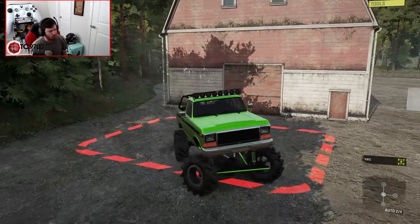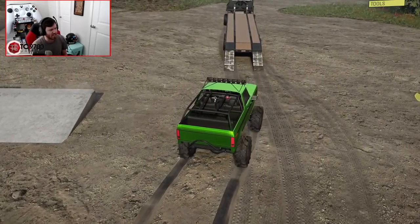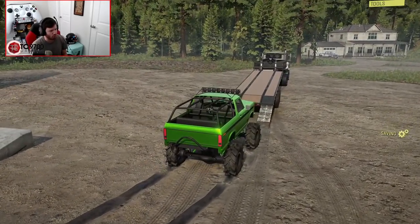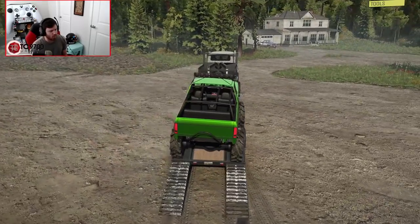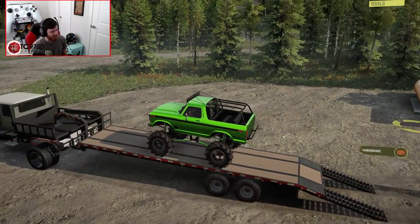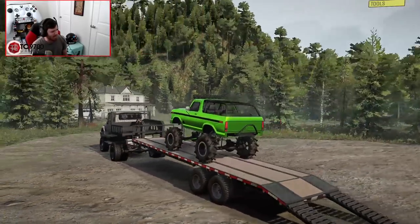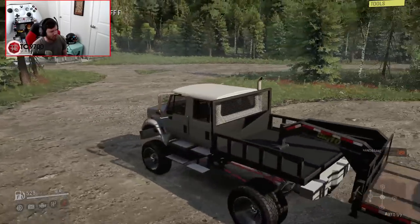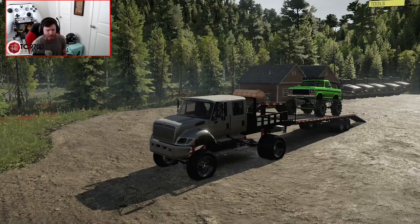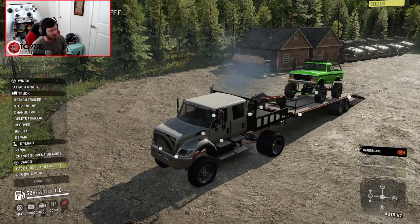Holy crap, that's loud. That is insanely loud. I don't know if that's coming across as loud as it sounds, but it is ridiculously loud on my end. I decided to use the shorter gooseneck with the lifted suspension and the larger tires - it seemed like it would be a much better fit for this particular application. But even with the lifted suspension and the bigger tires on this gooseneck, it was still not high enough for Rebel TRX's International CXT. Listen to how much quieter this is than that freaking Bronco mud truck. Cargo pack trucks and trailers - that's a little bit of a change. Let's go ahead and get it packed and get the ramps up.